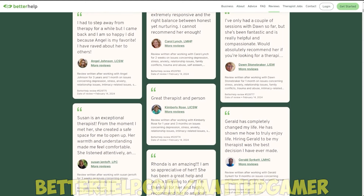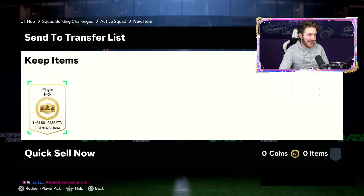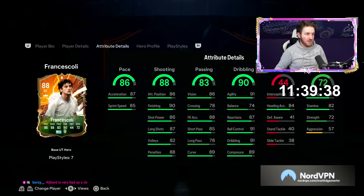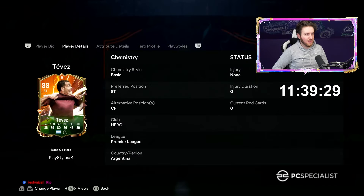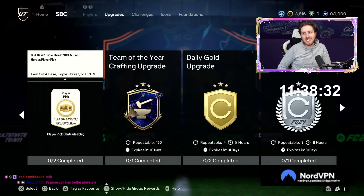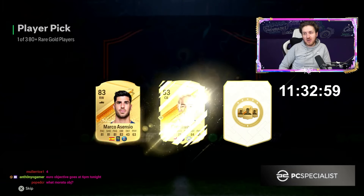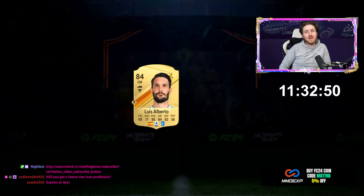Thank you again to BetterHelp for supporting this channel. Hero player pick at the ready on the new RTG - please give us Govu, David Jennela, Yaya Toure, a left back or something. We get Carlos Tevez or Francis Collie - four star skill moves. I think Francis Collie might be the play at 55k, but actually Tevez might be the player there. Yeah, we're gonna go Carlos Tevez - he gives some better links, he might work on this account. We need fodder, future stars, and icons.